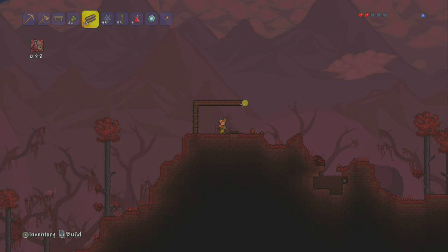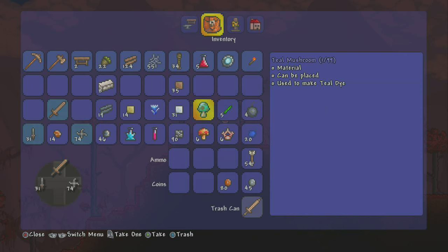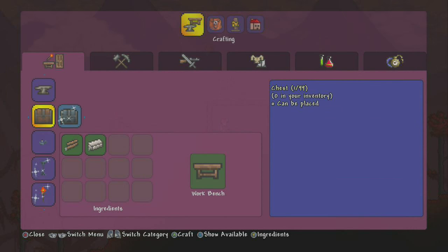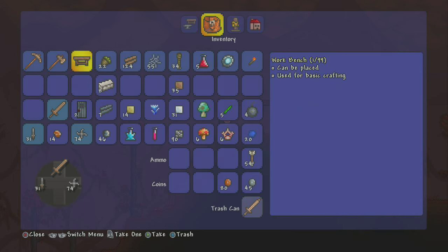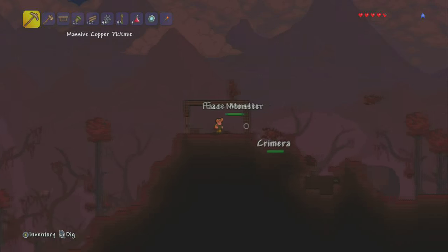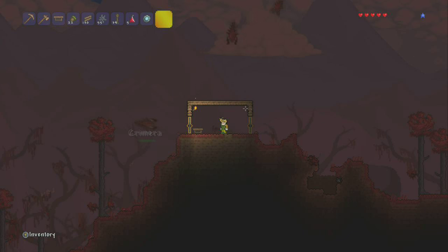After you have all of your items, all you're gonna want to do is go to the crimson or corruption biome, whatever you have. You're gonna want to set your spawn point there. You just make yourself a little house — if you want to know how big mine is, it's six tall and ten wide. I think that's the minimum requirement to build a house and set your spawn point.